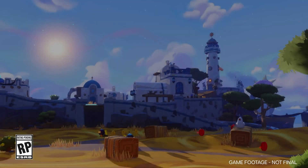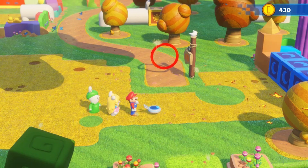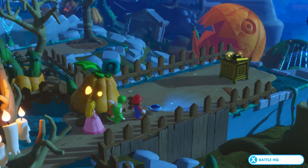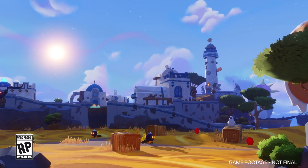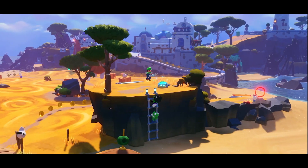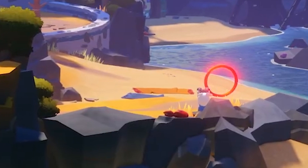Right off the bat, we are seeing red coins returning to Mario Plus Rabbids. In Kingdom Battle they would only appear after running through a red ring, and if all eight coins were collected within a certain amount of time you would earn a new weapon for your team. The fact that the coins are just hanging out alone makes me think their function is different in Sparks of Hope — though we can see a red ring appearing later in the video, so maybe it's all just the same.